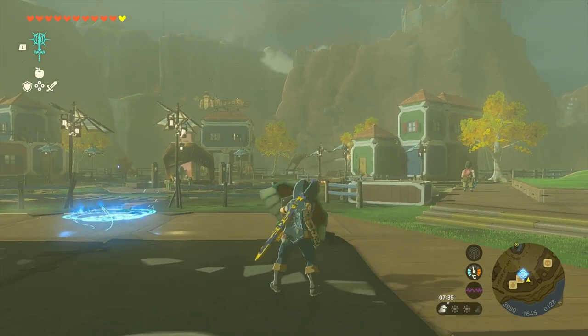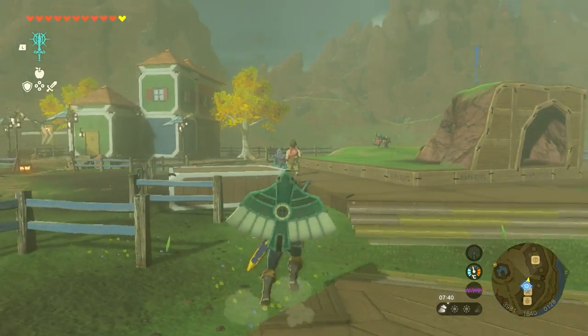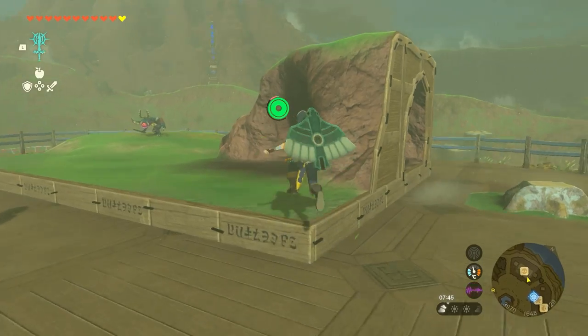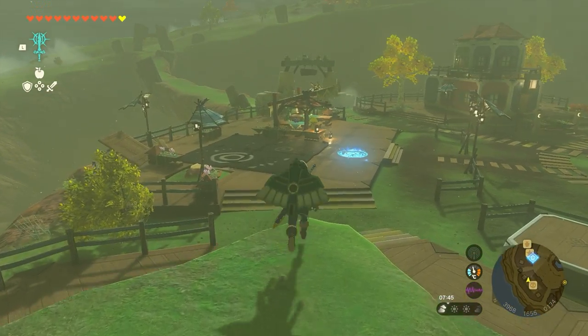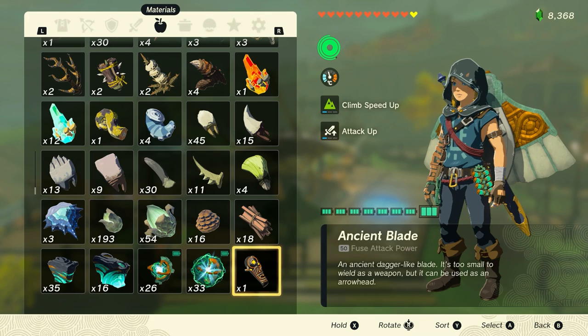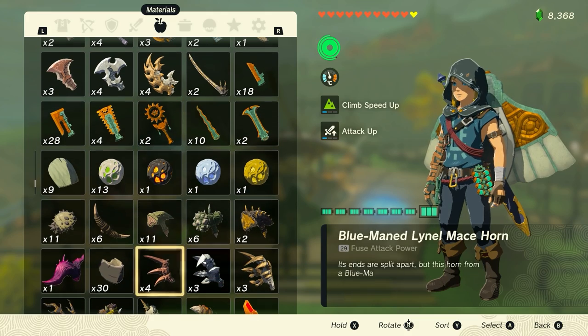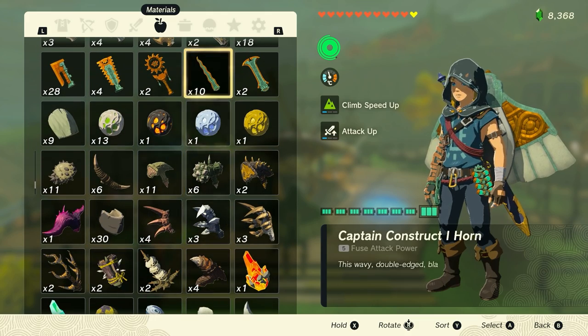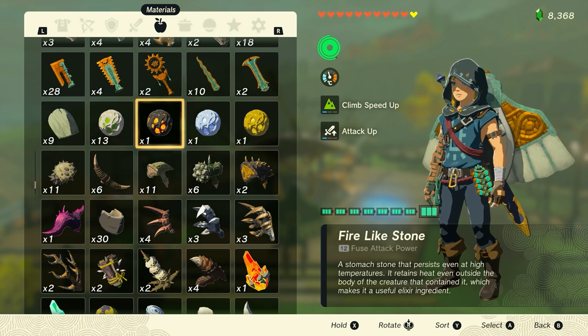To do this you either need a shield with a glider attached to it so you can jump and get some air time, or you can go anywhere just high enough to activate your glider. So I'm going to stand over here and activate my glider. You want to pause the game while you're in mid-air, then select any item in your inventory that you want to duplicate. It doesn't matter what it is or where it's located in your inventory. I'm going to pick this fire-like stone.